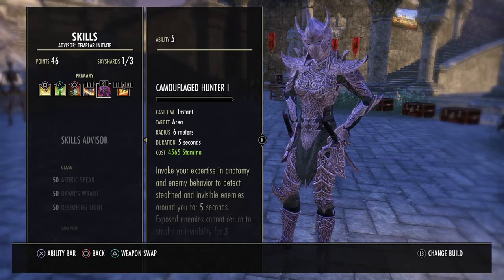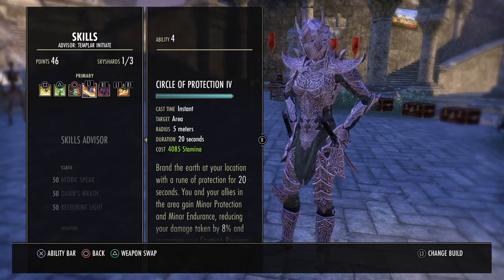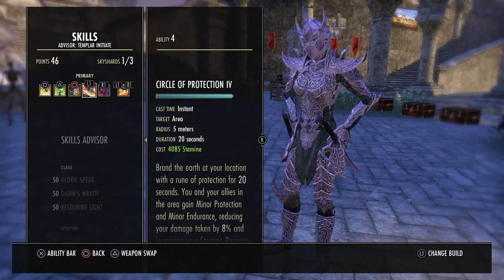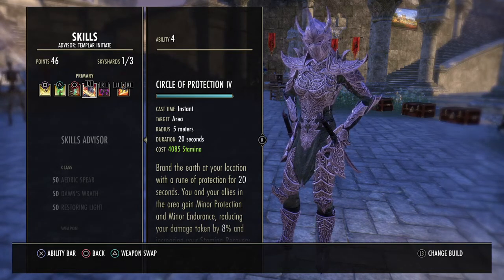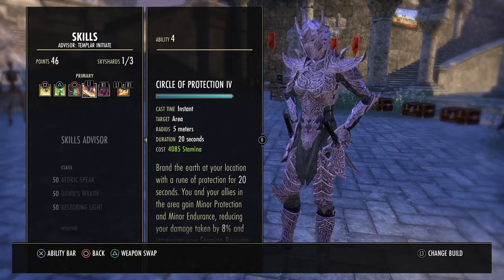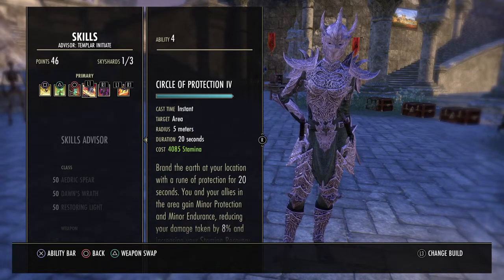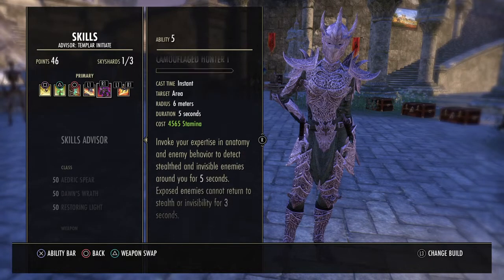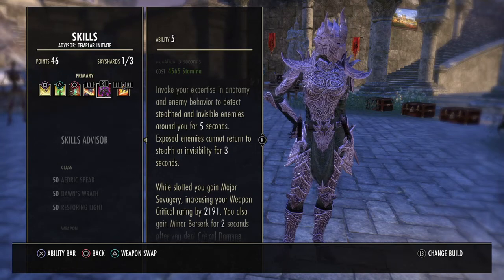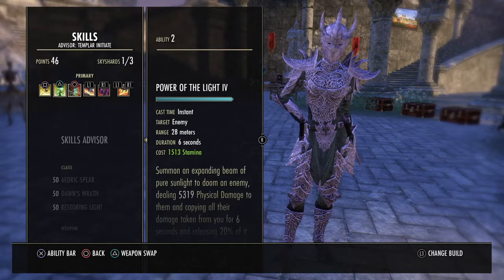Circle of Protection — you're not really going to use this. It's just here to get the passive from Fighter's Guild. You can morph it for a heal or to fear enemies, but at that stamina cost you won't use it much. You can switch it out for Vigor if you want a heal on your front bar, losing a little weapon damage. Camouflage Hunter is also here for the Fighter's Guild passive, and while slotted it gives us Major Savagery — though we don't need to worry about that because we already have Biting Jabs.